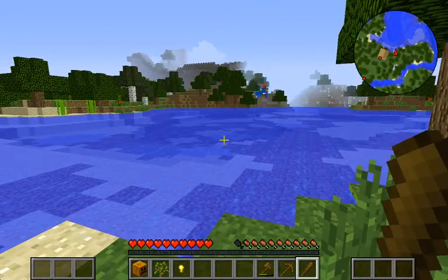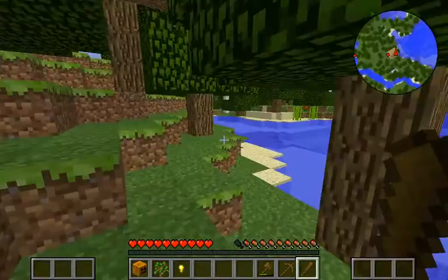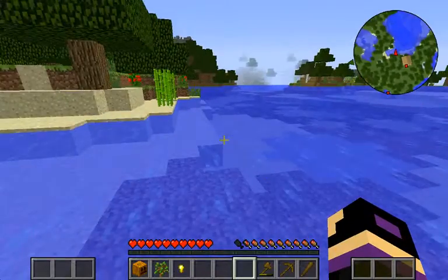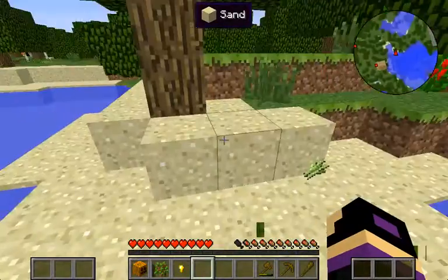Oh, there is something in there. I think that's a bridge. I hope so — because if there's a village right next to our house, then I can just go over there and get food. Just go over there and try to get the food.